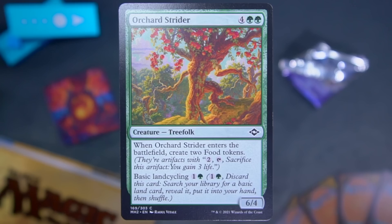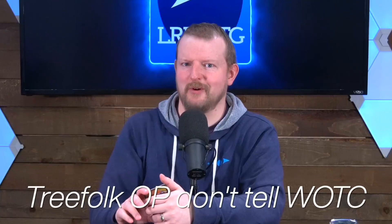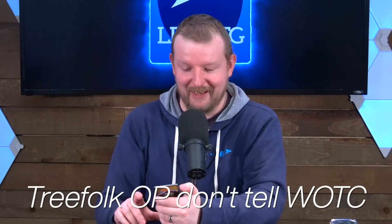Orchard Strider — Treefolk, you're talking my language. It's four green-green for a six-four. When it enters the battlefield, you create two food tokens — so many apples, just heaving with apples. Also, basic land cycling: you can throw it away and go get a forest instead, for one and a green. It's a six-four — it's a Craw Wurm. That's way better. Power creep in my Modern Horizons set.